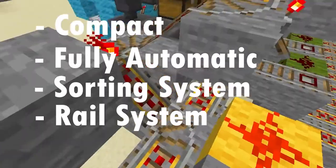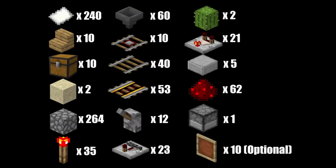Here are the resources you need for this project: 240 paper or any of the same kind of material, 10 stairs, 10 chests, 2 sand, 264 building blocks, 35 redstone torches, 60 hoppers, 10 detector rails, 40 normal rails, 53 powered rails, 12 levers, 23 repeaters, 2 cactus, 21 comparators, 5 slabs, 62 redstone, and 1 dispenser. Also, 10 item frames are optional.